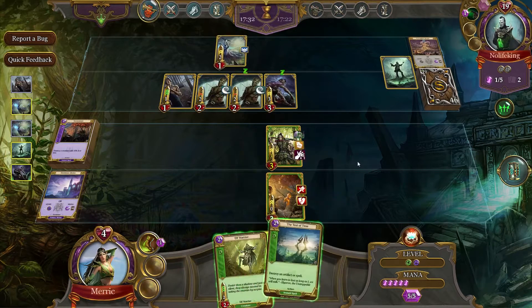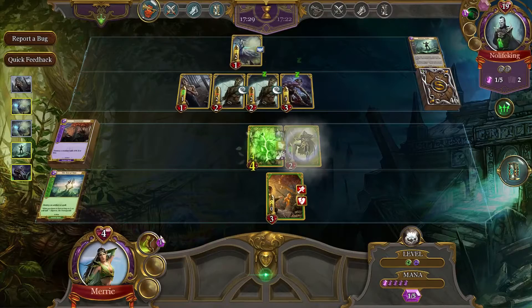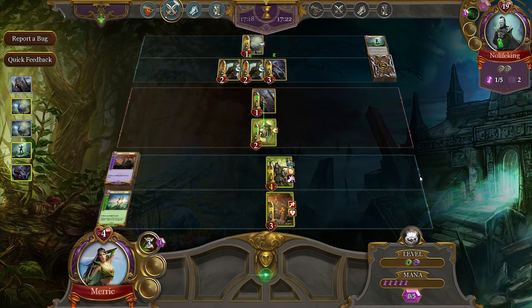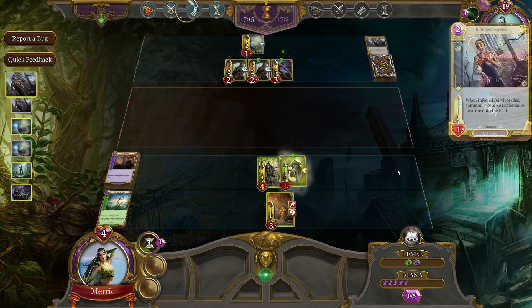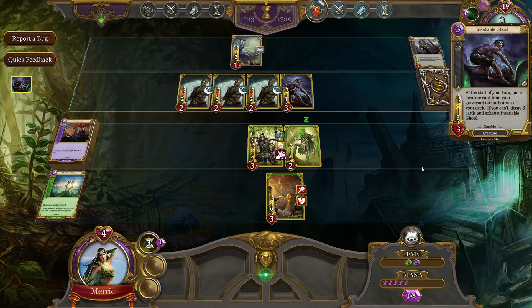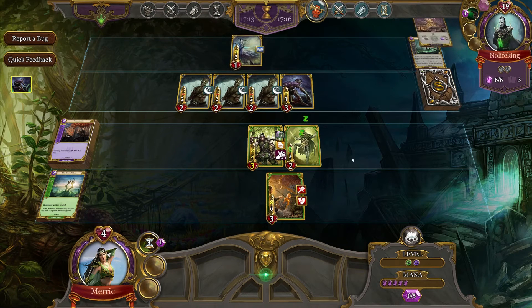So we are going to get rid of that. And Elf Warrior, we're going to make him swift. I'm gonna call that a day — we've lost. So we're just going to block what we can block and consider it done. He'll probably slow that and attack it with something else and then finish it off. Or he could just all in and end it very quickly, which would be nice. Let's move on to the next round.